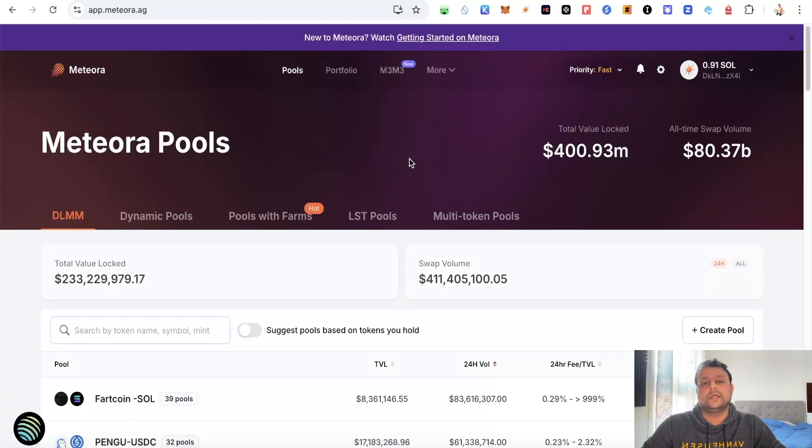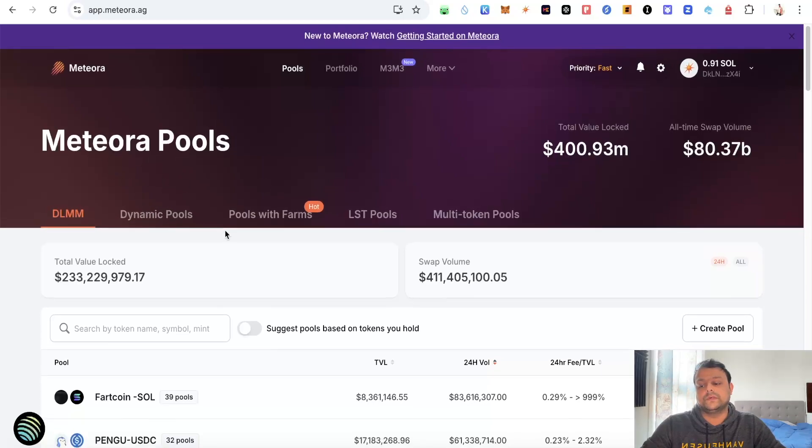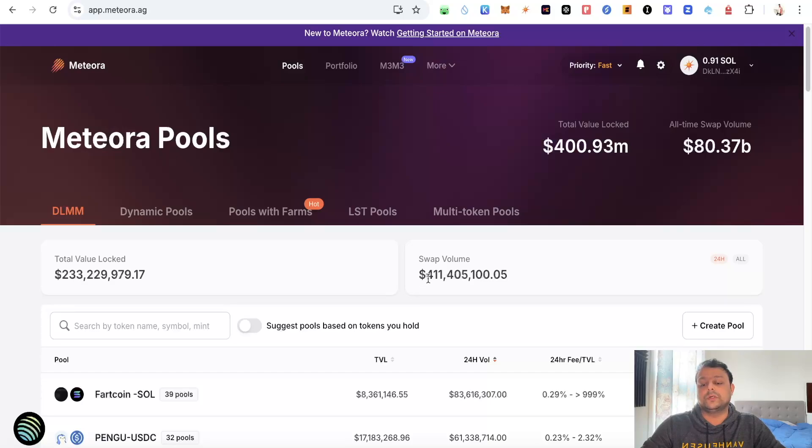The first thing you will need to do is head to Meteora and try to farm this airdrop with at least four SOL. There are different Meteora pools — there is a DLMM pool, and look at the total value locked on the DLMM pool: the total value locked is more than 233 million and the swap volume is also more than 400 million plus.